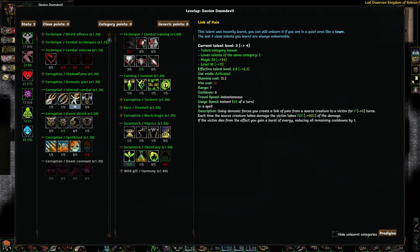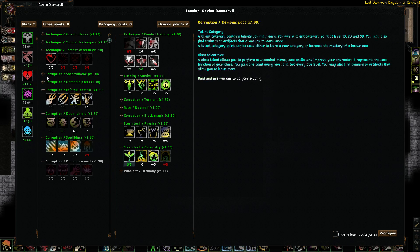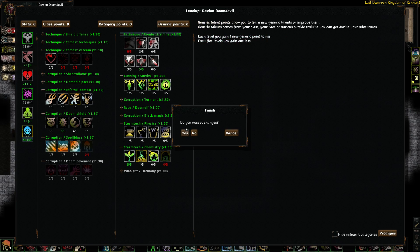If you link something to another target, you can damage it and then it'll damage the stronger target. So if somebody has 100% resistance to your attacks and you link to something that isn't, you can attack the other thing and damage the stronger thing with it. It's kind of interesting — you also link yourself apparently, so it'll be interesting to try out.